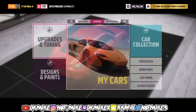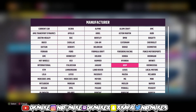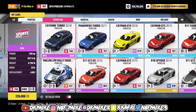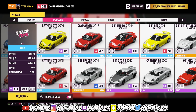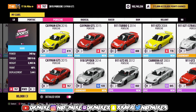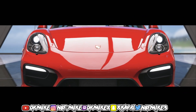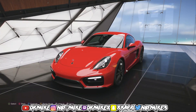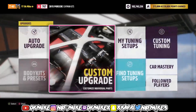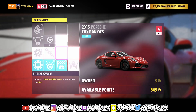Now what you want to do is just rinse and repeat — go to your cars again, go to Porsche, and look for the Cayman. Make sure you choose the one that says 'new' and not just 'rare.' Pick the one that says 'rare and new' because that's the one you haven't put the skill tree into yet. Get back in the car, go to Upgrade and Tuning, go to Car Mastery, and rinse and repeat the same process — you get two wheel spins for just 11 skill points.